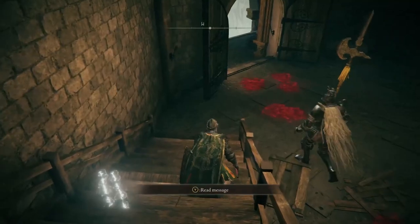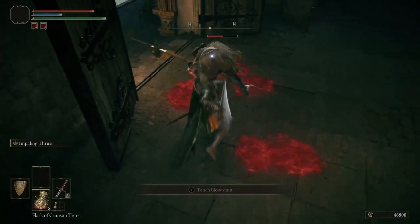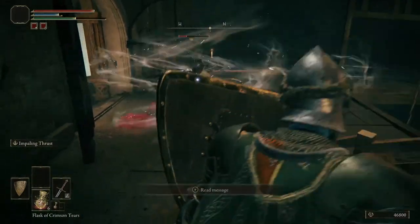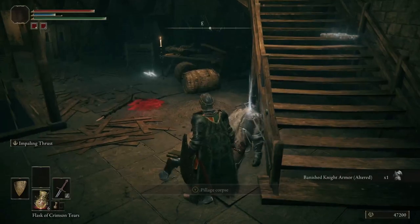Crouch down, and then be patient. Stab him in his back. Stab him twice, and then back up. He'll swing that thing around 6 times. As soon as he's done swinging it around, stab him again. And that's it, that's all you have to do.